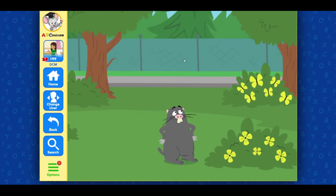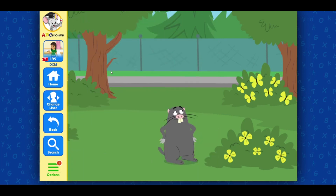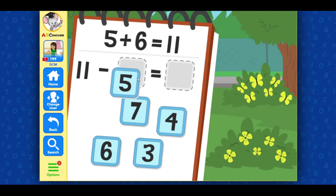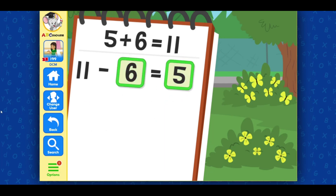Uh-oh, Manny — looks like the six flowers over there are actually butterflies. We need to undo that addition. Drag in the plus or minus sign. Minus — you got it! Now drag in the numbers to finish the equation. Five, six. Eleven minus six equals five. Good job!